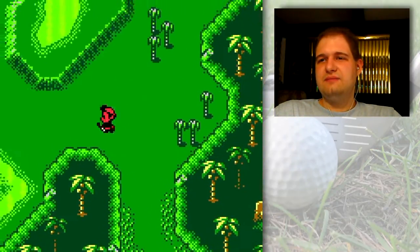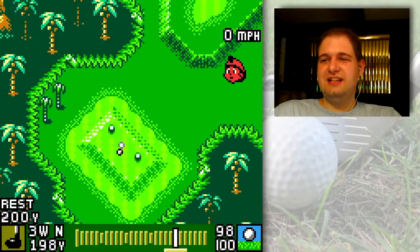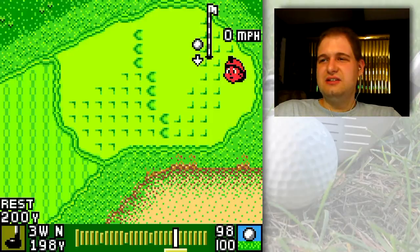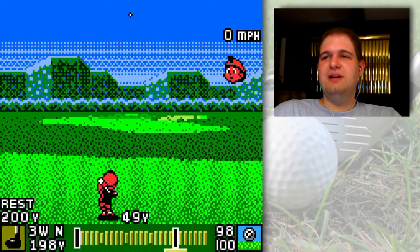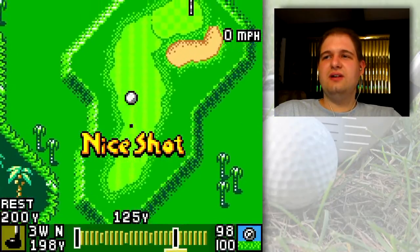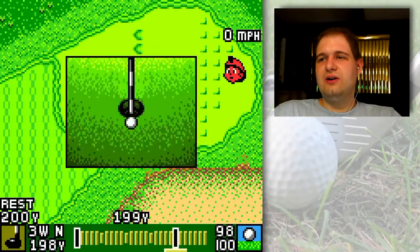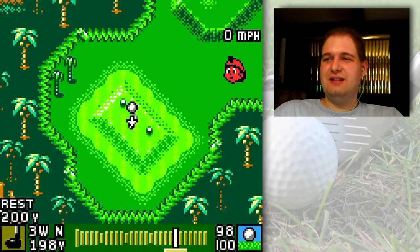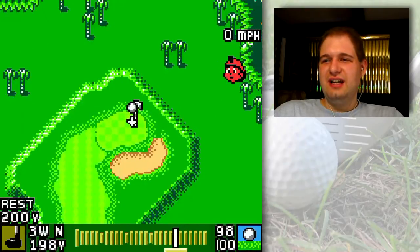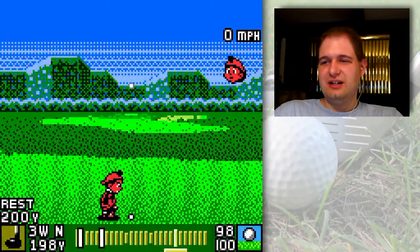Let's go to the approach practice range. Let's first take a little shot over here at the practice tee and see what we can do. Can we get it close to the hole? Maybe. Can we get it in the hole? Maybe. That sure would be fun. I think I just have to aim like a pixel left and it'll go in the hole. Yeah it looks like a pixel. Let's try it.